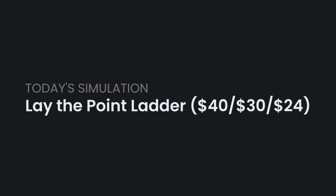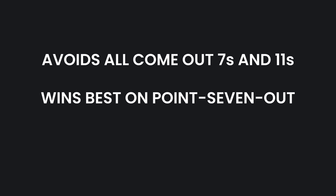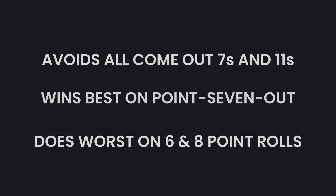Today we're simulating the lay the point strategy, starting at the minimums for a $15 table. This was submitted by Maverick, and he wanted me to remind you that this strategy avoids all come-out 7s and 11s, wins best on a 7-out, and mainly loses on 6 and 8 point rolls.